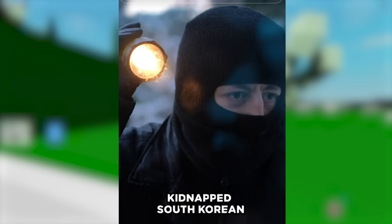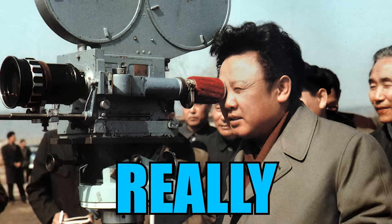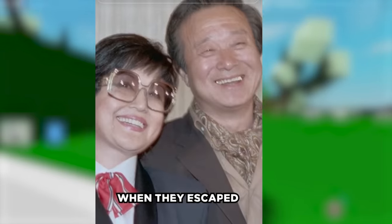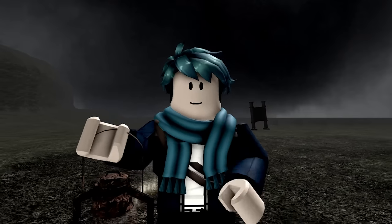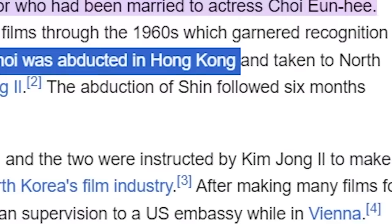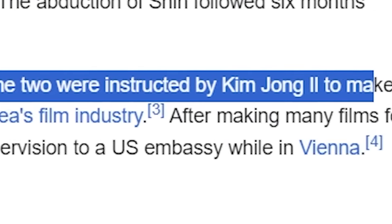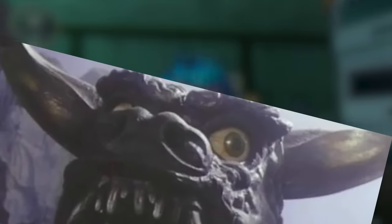In 1978, North Korean agents kidnapped South Korean film director Shin Sang-ok and his wife, actress Cho Yun-hui, for the sole purpose of producing critically acclaimed films. Apparently the Supreme Leader Kim Jong-il really loved films, so he kidnapped them to make films just for him. The two remained in captivity for eight years. In 1986, they escaped and sought asylum in the United States, where Shin continued to produce and direct films. He was abducted in Hong Kong, and six months later his wife was abducted. After three years in prison, the two were instructed by Kim Jong-il to make films for him, including their own Godzilla movie called Pulgasari. Glad that they escaped.